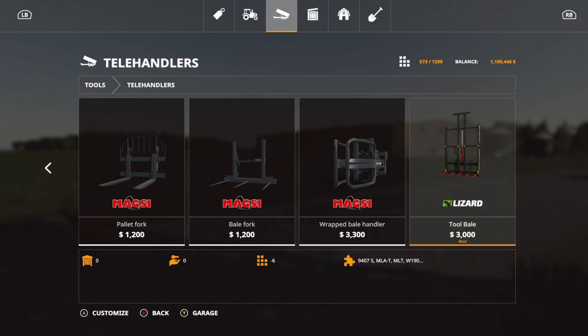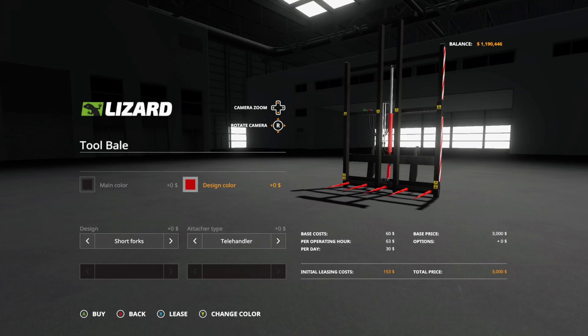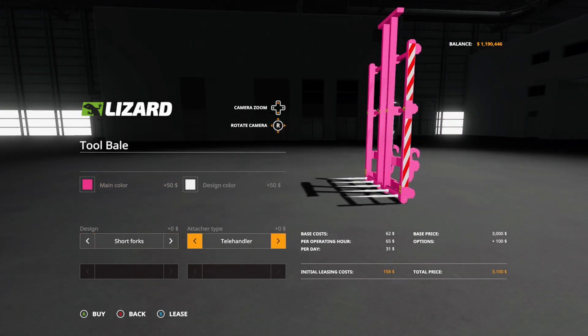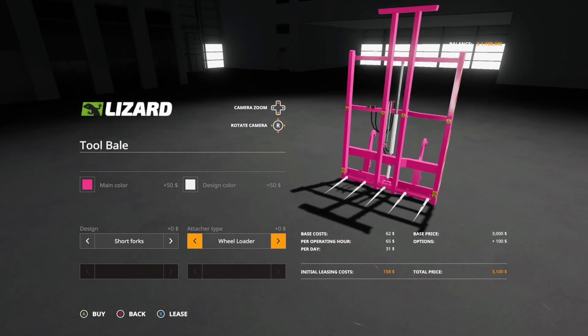Next we have the Tool Bell at $3,000, six slots, found under the telehandler section. Options include main color and design color in any color. Design gives you short forks or long forks. Attach type options are telehandler, wheel loader, and front loader — so you can put this on something else. It's actually a really nice bale loader.